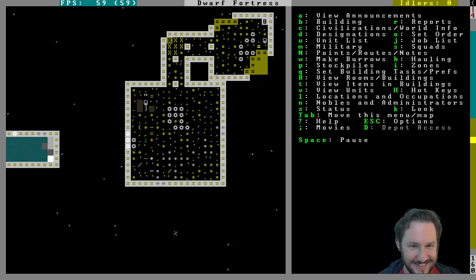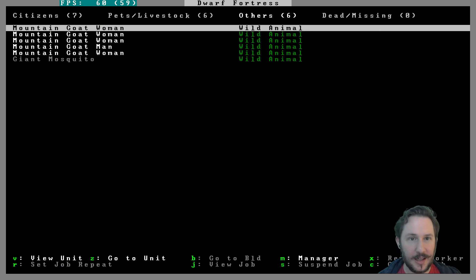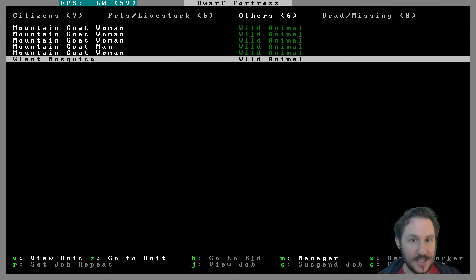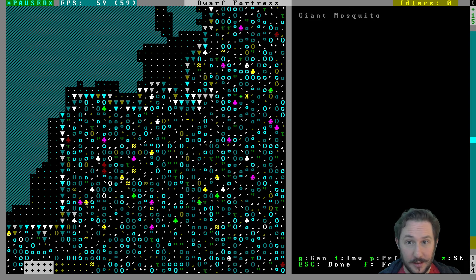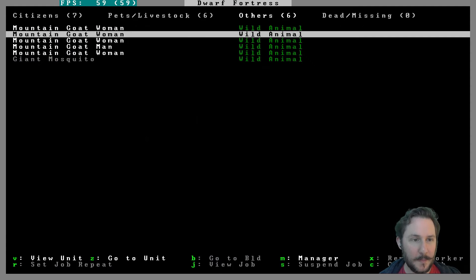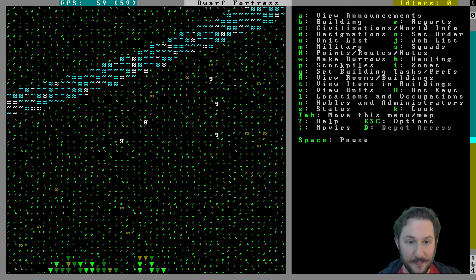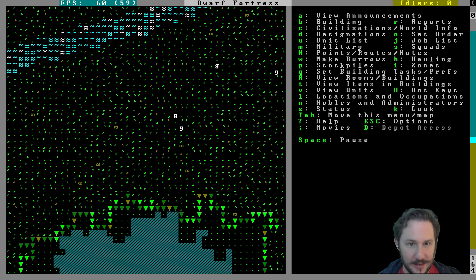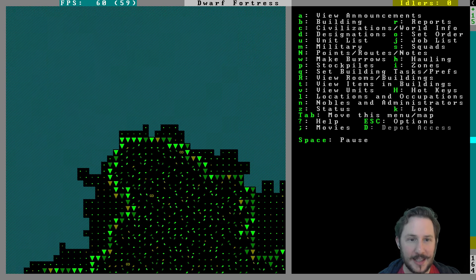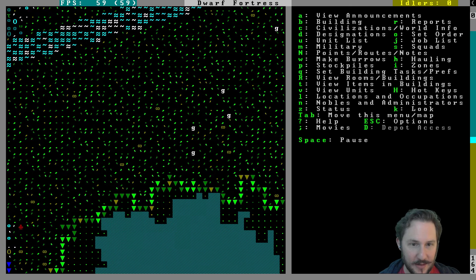Plant gathering — yeah, you're going to be gored by a passing unicorn, maybe. Right now I don't think we have any — we have mountain goat and giant mosquito. That is not a joyful biome animal as far as I'm concerned. I'm not sure if we should be worried about the mountain goat people. It reminds me of our recent adventure mode game where we fought and then befriended the goat people. I think they should be okay — they're far enough away, not even in our biome yet.